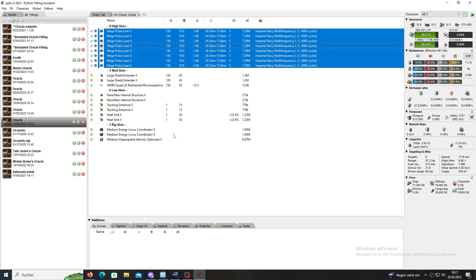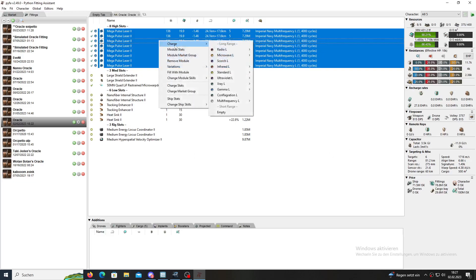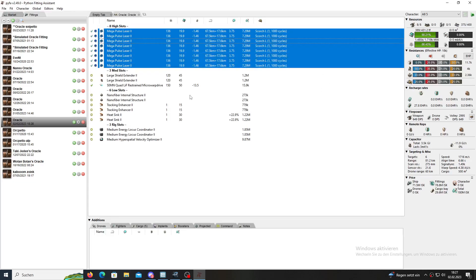One absolutely pure damage role — use Scorch, because you still do 650 DPS at almost targeting range of 81 kilometers and you deal still huge damage. I'm gonna show you some examples, and then you see what I mean. The numbers are pure — no target resists or anything included.